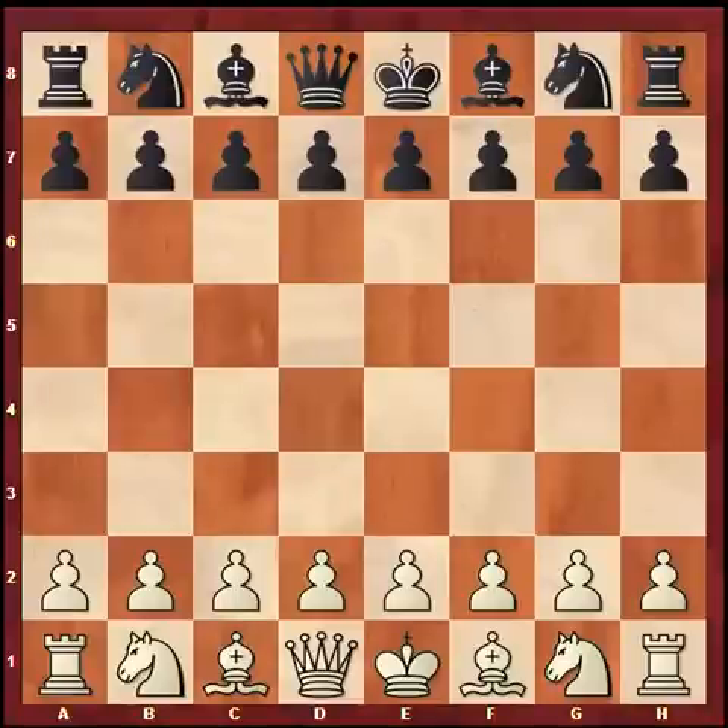Welcome friends to the 5th game of the Anand-Carlsen match. Today we have Anand with the white pieces. What was very interesting is what would Carlsen play today as black, because he got a bad position out of the opening in the Grunfeld against 1.d4 and then he lost the 3rd game with the Queen's Gambit Declined.